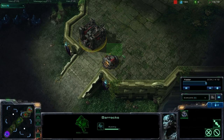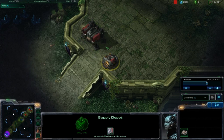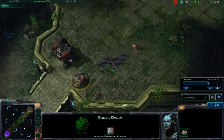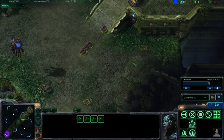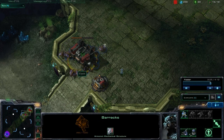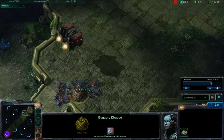Terran — he could have walled off here. It still would have been tough, because 3 lings can out-DPS a supply depot being built. So it would be tough to say if a Terran would survive against this strategy. But in this case, I'm just able to walk in. This is an all-in strategy, so I'm sending in my drones as well and I don't care about the mineral line. He just has 1 barracks — let's kill this barracks and just don't worry about anything else. This game's basically over.